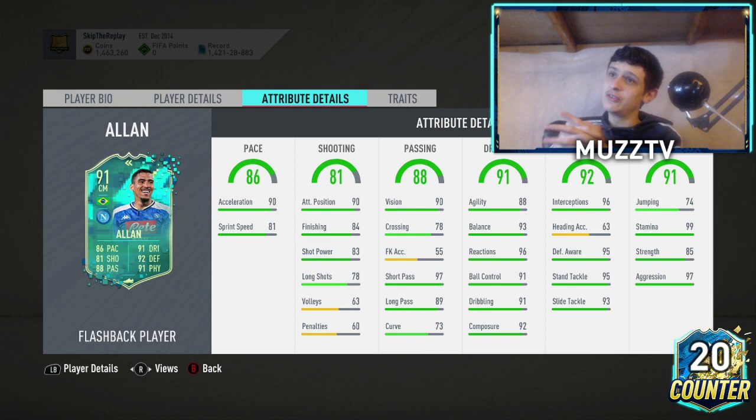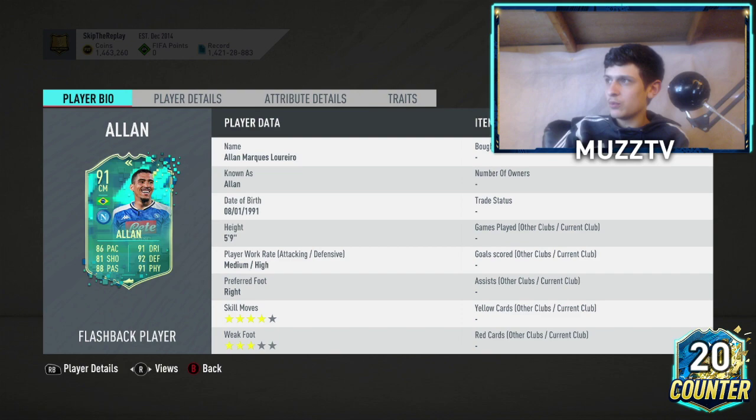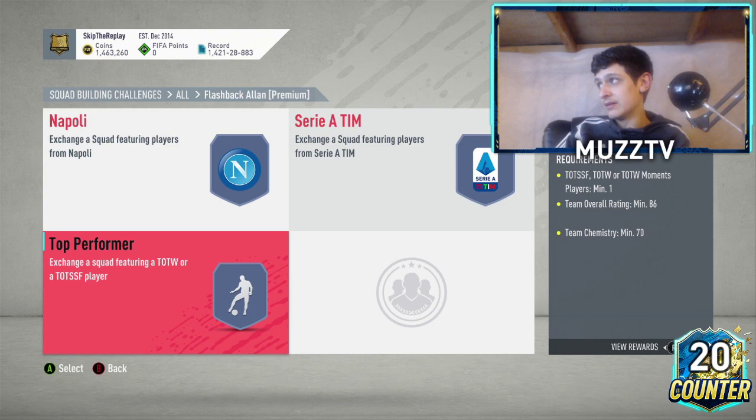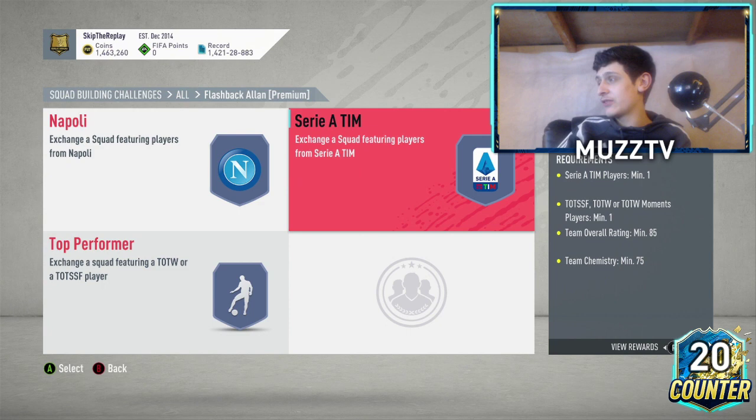Looking at the requirements — wow, okay. If you don't do this guy then Jesus. You don't need Team of the Week, which is great because TOTW cards are so expensive and so rare. Thank god they've allowed us to use Team of the Season instead. The 85-rated requirement is very cheap to be fair. Hopefully they do that for every SBC in the future — that's sick.